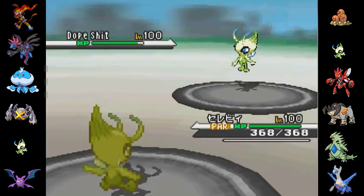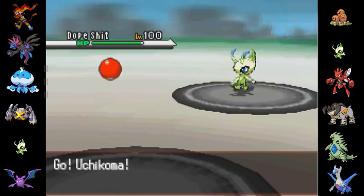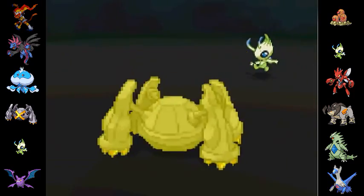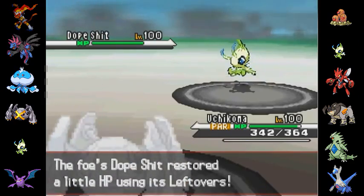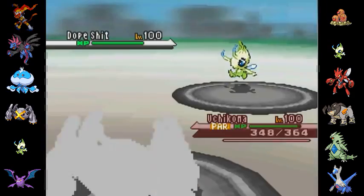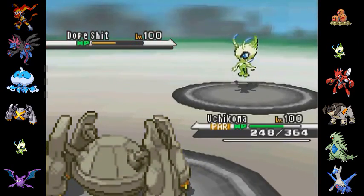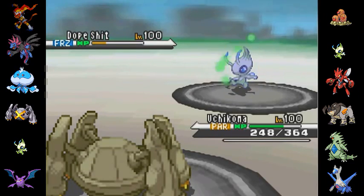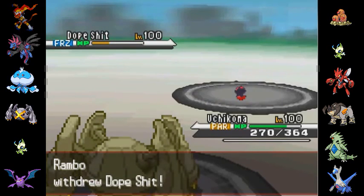Anyway, Celeby versus Celeby. He's running some kind of support set it looks like, so I'm hoping he doesn't carry Hidden Power Fire. I go ahead and switch out into Uchikoma. I do have my rocks up, so that should help me a little bit. He just goes for the Thunder Wave again, expecting me to switch out — about three in a row. Uchikoma isn't going to mind being paralyzed, really. Either that's Hidden Power Ground, or he actually didn't carry Hidden Power Fire. I was really surprised by that. Actually, based on how this battle goes, I'm going to guess it was Hidden Power Ground after all. Anyway, I get the Freeze Hax against the Celeby — I never hoped for Freeze Hax, but in this case I kind of needed it.